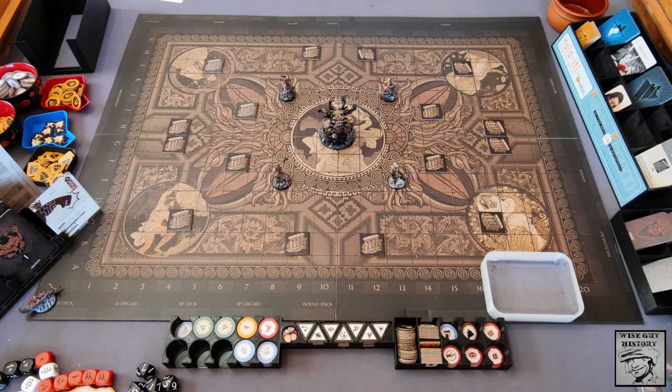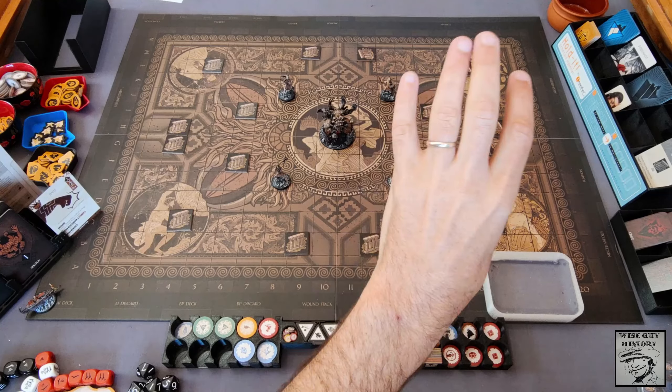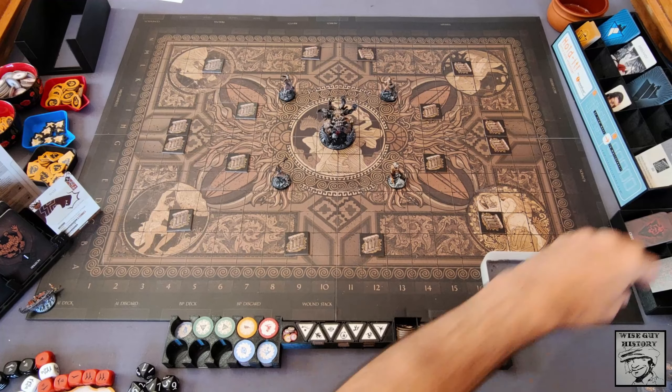Sixteen columns have been placed, my Titans have been placed, the Hecaton is in the middle. It has a front and back which influences its ability to target. Draw the top card from the minor trauma deck — an arrow in the bottom left corner shows the direction it is facing. It is facing to the left. We are ready to go.